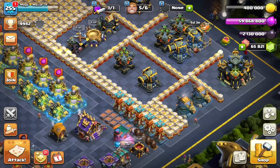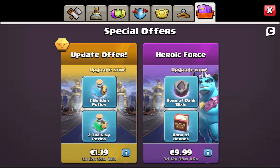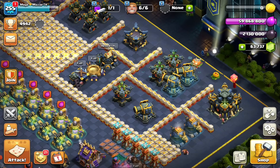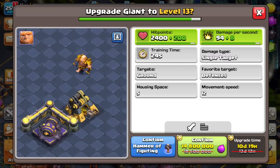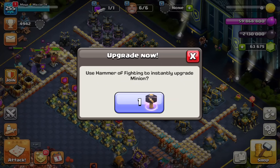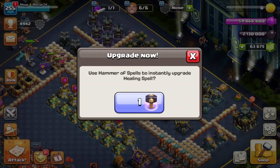We do have the heroes which we will come back to and max every single one of them, hopefully if my dark elixir allows me. It's crazy — I don't have that much Rune of Dark. The game didn't allow me to buy that much because there weren't many offers. Now Ricochet Cannon one more — go ahead, maximum. We have one Ricochet Cannon and four Multi Archer Towers. I wanted to use my Hammer of Troops on the Minion because it's a dark elixir troop.